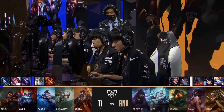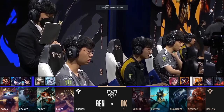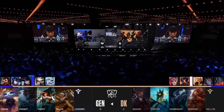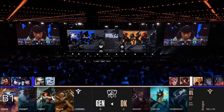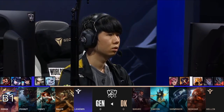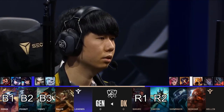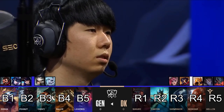The back-and-forth nature of the draft order allows a lot of nuance and strategy, but it can be quite complicated to explain exactly which section of the draft we're talking about. For this reason, people interested in draft theory have come up with notation for each pick. Blue side's first pick is known as B1, with B standing for blue and 1 because it's the first pick. After that we move into R1, R2, then B2, B3, then R3, and so on. This is the style of notation I'll be using throughout this guide.